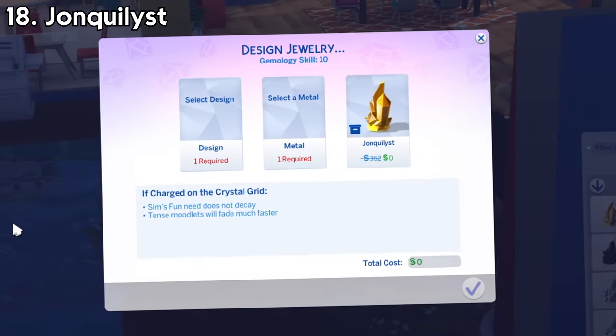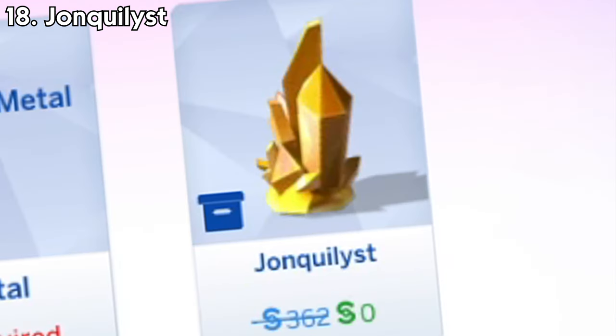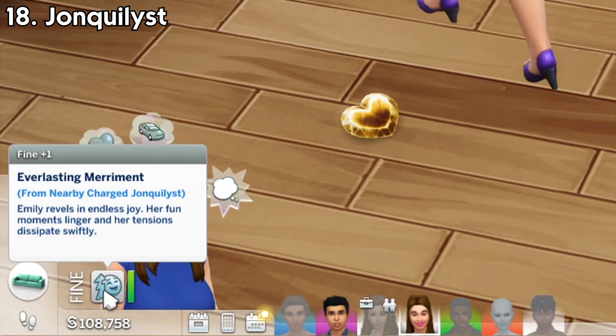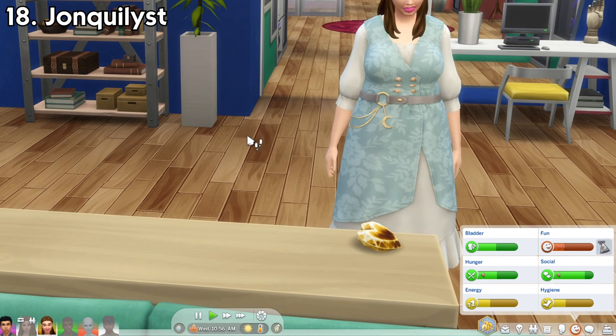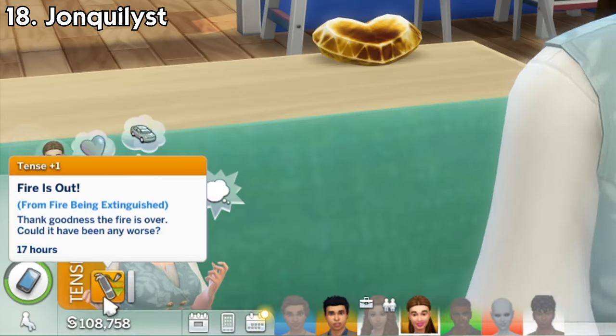Jonquilyst — whatever it's called — will fill up your sims' fun need and prevent it from decaying. It'll also make tense moodlets your sim has disappear faster.